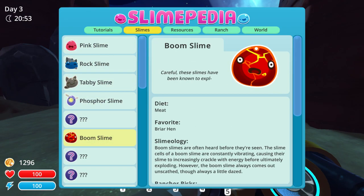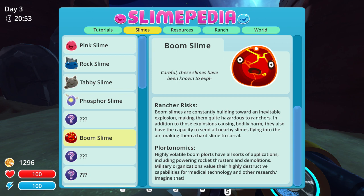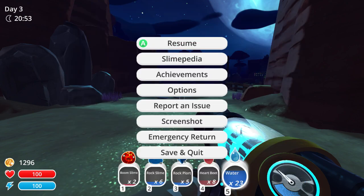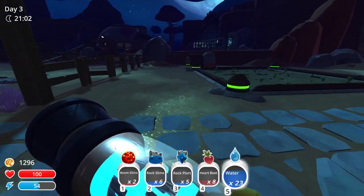We should show off our new friend here — Boom Slimes. These are meat-eaters just like Tabby Slimes. They prefer another kind of hen we haven't seen yet, the Briar Hen. Boom Slimes are often heard before they are seen. The slime cells of a Boom Slime are constantly vibrating, causing their slime to increasingly crackle with energy before ultimately exploding. However, the Boom Slime always comes out unscathed, though always a little dazed. They're quite hazardous to ranchers — their explosions cause bodily harm and send all nearby slimes flying into the air, making them a hard slime to corral. Their plorts have applications including powerful rocket thrusters and demolitions, and military organizations value their highly destructive capabilities. Imagine that.